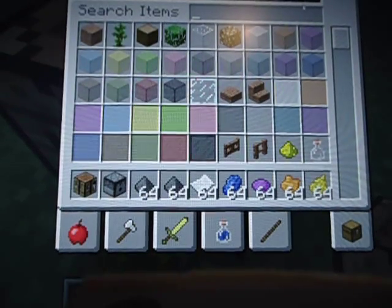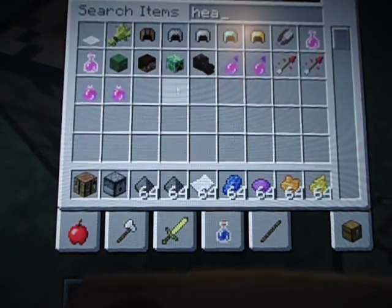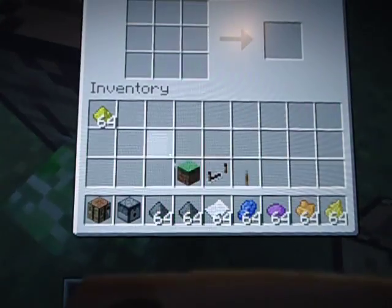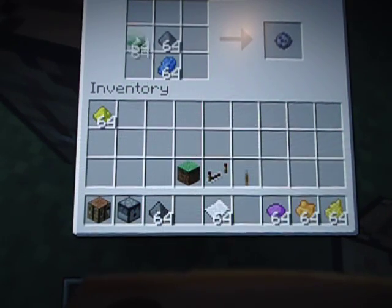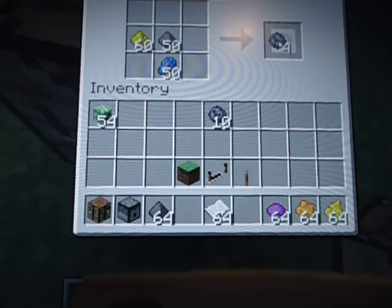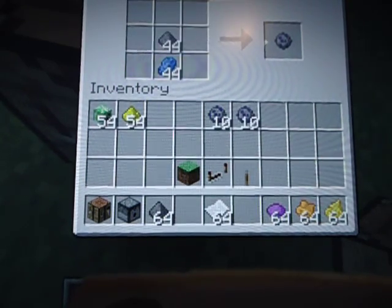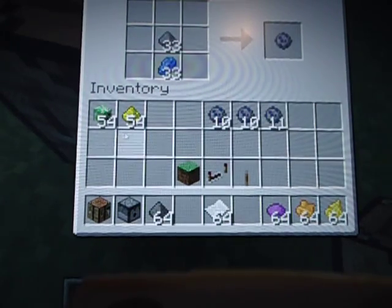Let's get some glowstone and some heads — this will make some different types. So as you can see, if I put this in there, let's make a blue creeper head. Let's make some of those — let's make ten of those, and let's make ten of these. Oh, I made eleven.